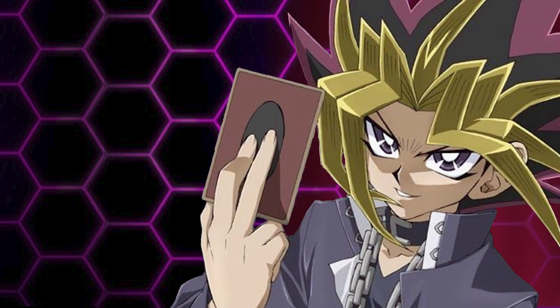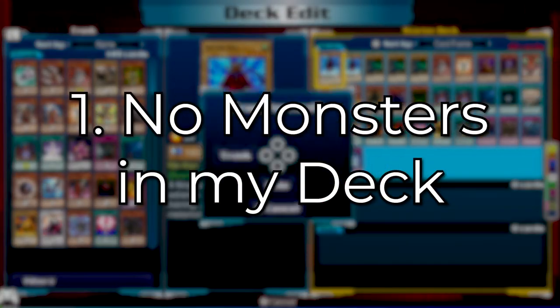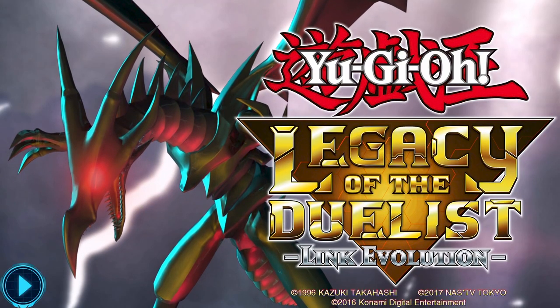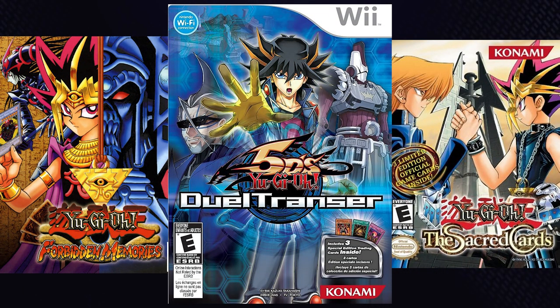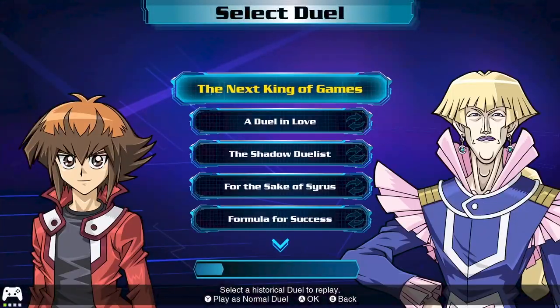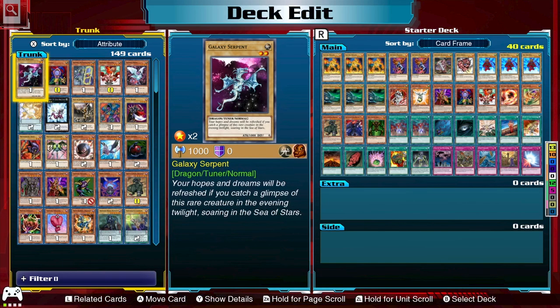Can you beat Yu-Gi-Oh without monster cards? The only rule for this run is I can't put monsters in my deck. We can take control of them or whatever, but we can't directly bring monsters to a duel. I'm going to run this on Yu-Gi-Oh Legacy of the Duelist Link Evolution, but the particular game doesn't matter much. I chose this one since it had a lot of newer cards and mechanics and a large array of deck archetypes. It also doesn't start us with access to most cards, so we'd need to struggle to get better ones.